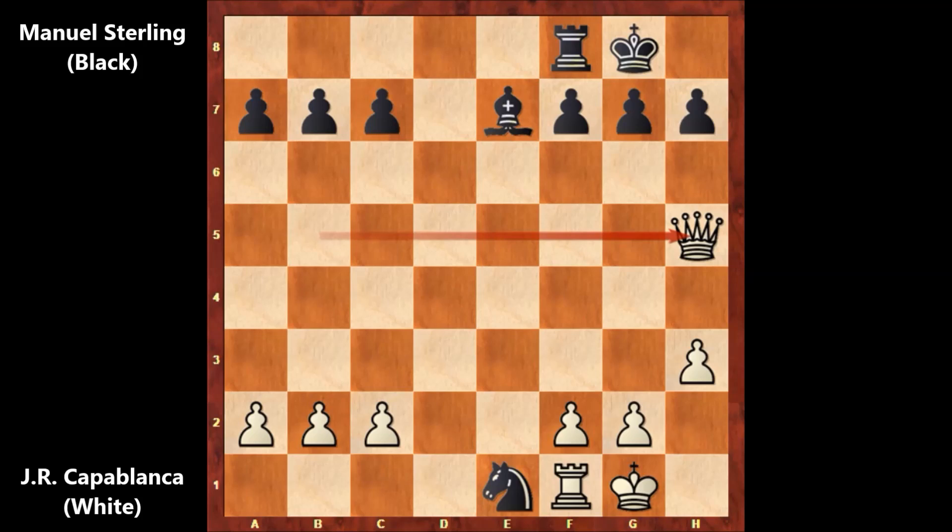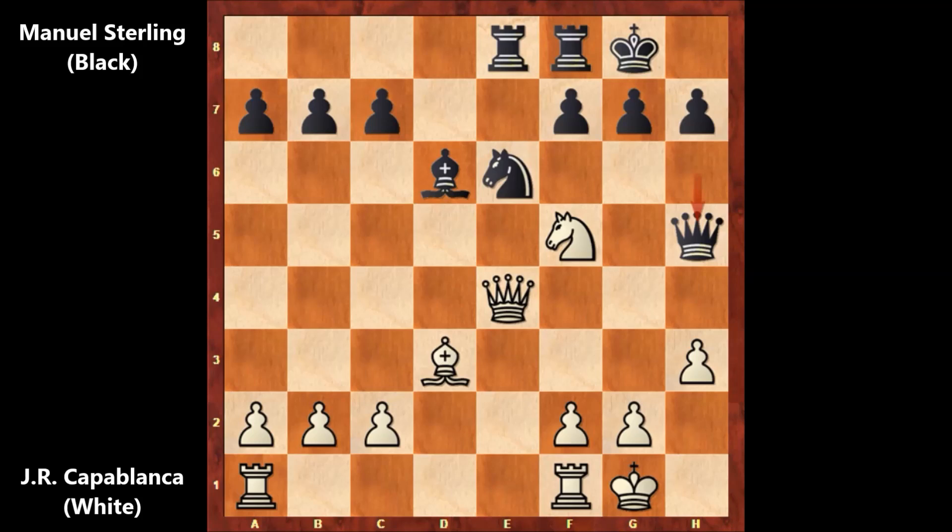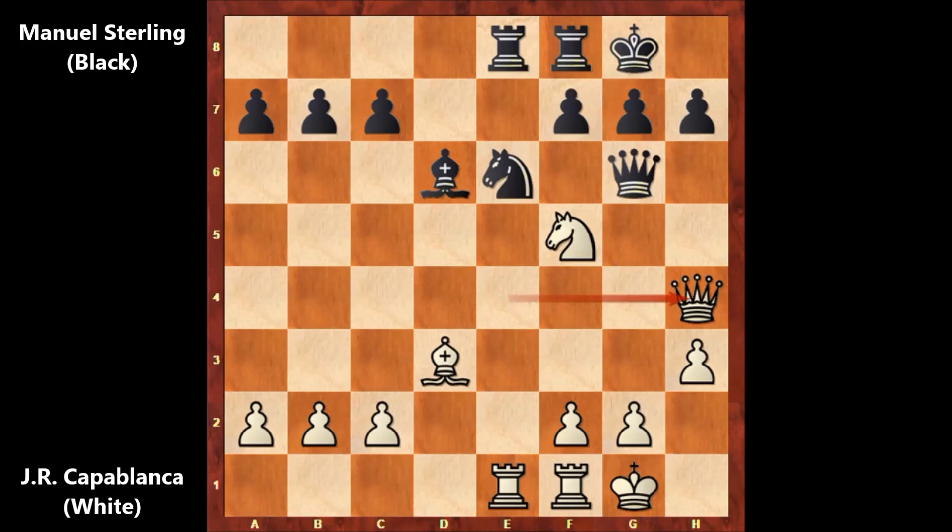Black is losing the queen if capturing the rook. Let's take it back. So this is actually a cozy position for Capablanca — we have rook from A to E1 and queen to G6. What would you do in this position? There is a very simple move. Capablanca played queen to H4, and black is in trouble. Black has to be careful — threatening discovered attacks to the queen, checking the king and also winning the queen.